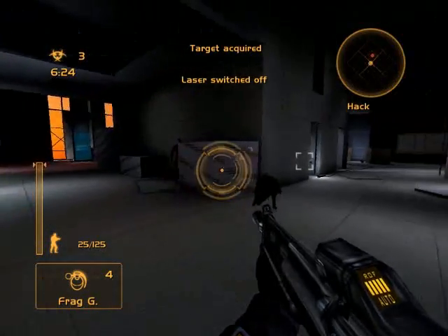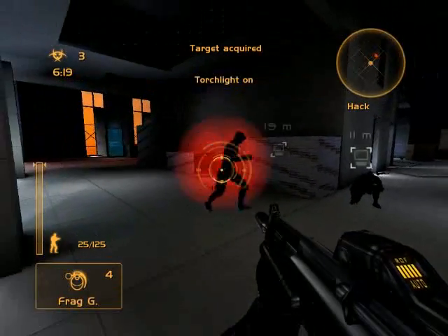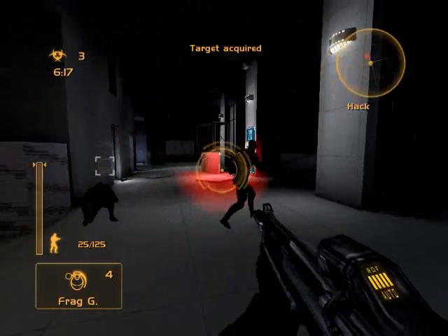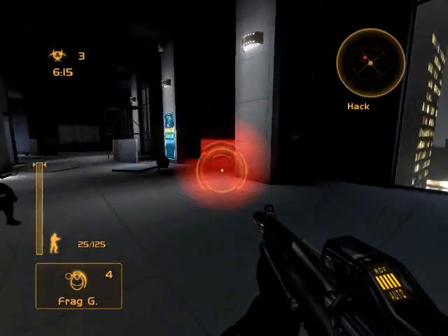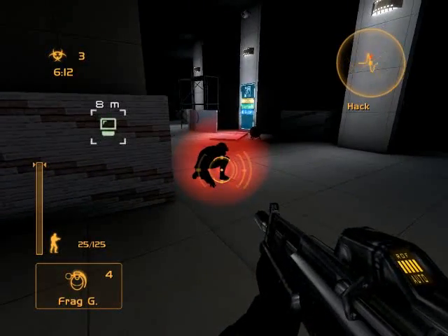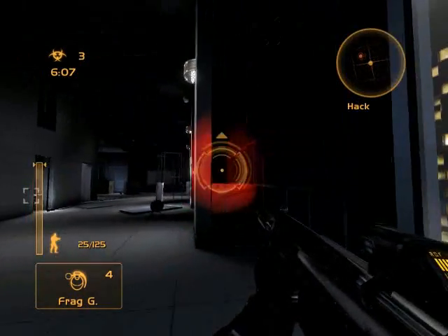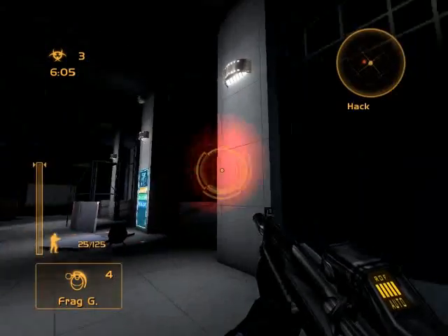That doesn't happen often because usually spies don't sit still long enough. The second one is flashlight and mine is set to shift but the default is E. You'll notice it's red but that's because I have an ETI Radeon 4850. It's pretty self-explanatory.